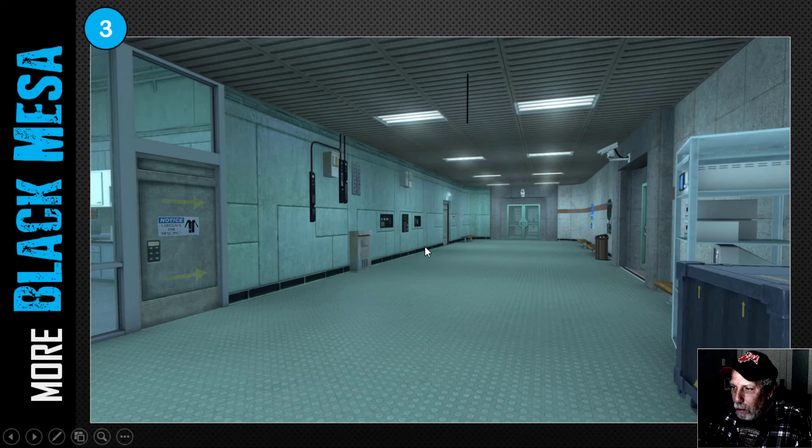This next one — what attracted me to it is again not too much detail. I certainly know how to do this floor with the little circles in Substance Painter and that could look really good. We could definitely do the ceiling, the fluorescent lights similar to another Black Mesa project. We could do the door with just an inset keypad — very simple, just six buttons and a screen. The hallway seems to come down and curve on both sides with doors at the end, though there's some weird stuff on the sides I'm not sure about.